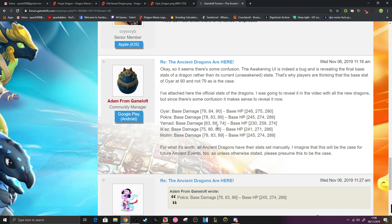Next we have the Ikaz dragon with 86 base attack and 286 base HP, and Merlin with 89 base attack and 289 base HP, which is the same as Pokhra.